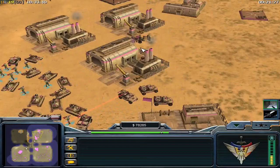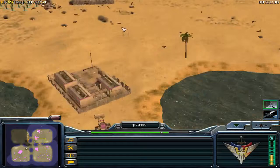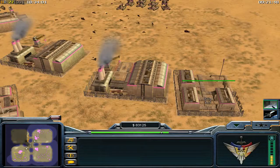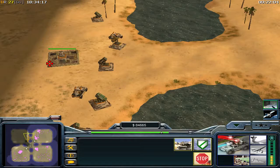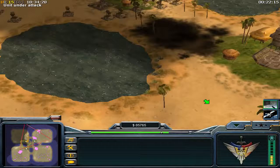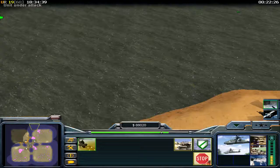Right now you need to have map control and a solid money income to build many production facilities. A good thing is to have more than three — just build them everywhere because you have enough money. I have built on every spot where a player can spawn: three war factories and two or three barracks, and I have built a large army on every spot. Now we attack him on all three flanks — he will panic. Mix up your units: put infantry, Avengers, laser tanks, and command jeeps all together. We have given the attack order.